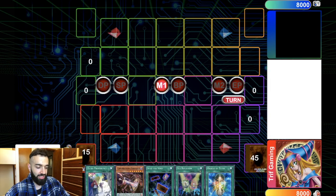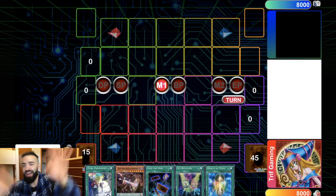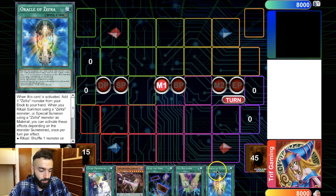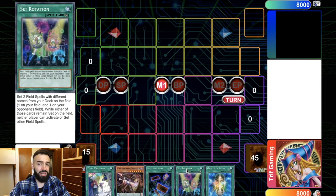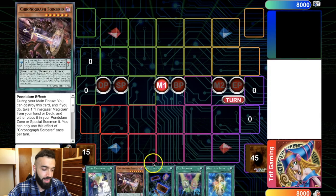This is a Zephyr, Guard Dragon, and Demion deck. In this game plan, our search engines are Zephyr Providence, Oracle of Zephyr, and Set Rotation — so we really have three ways to get the Zephyr cards. Set Rotation is also Dragon Ravine. Into the Void, which every single Endymion deck should be playing — non-negotiable whatsoever. And Chronograph.